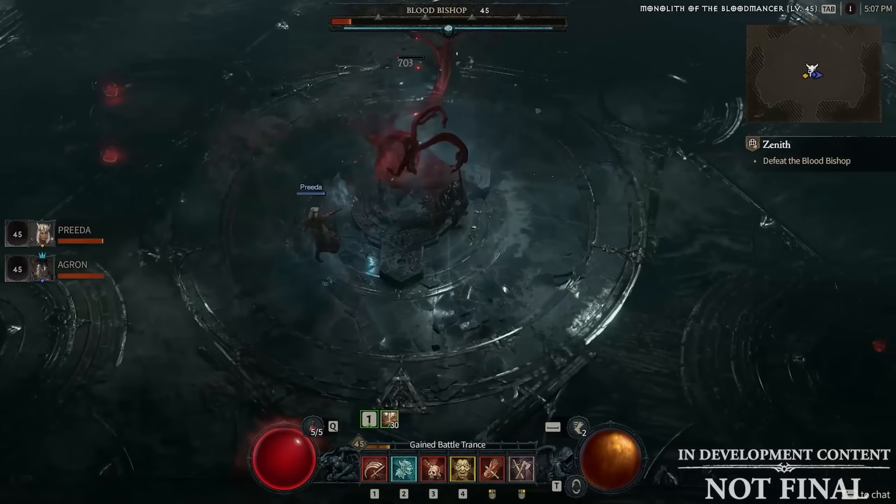All of these different gems are going to do different things depending on what item types you put them in. There are also going to be higher tiers of gems that increase the stats those gems are giving. You upgrade gems the same way you would in Diablo 3 — you get three of one tier of gem and upgrade it into the next tier, then you need three of that tier to upgrade to the next tier and so on. We don't know what the maximum tier of gems is going to be.